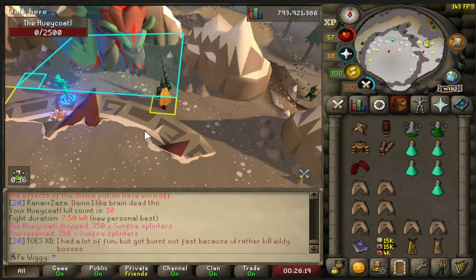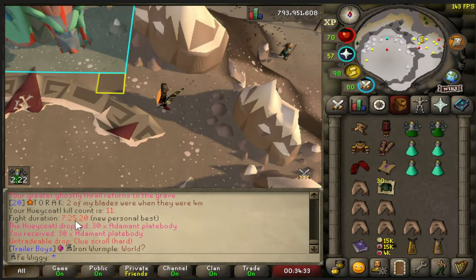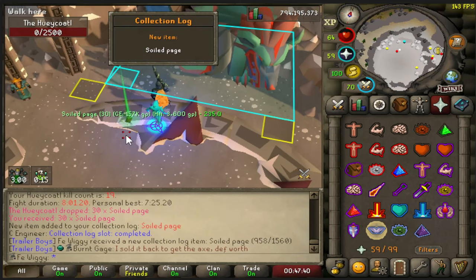There is 10 kills, 90 to go. There is the first hard clue as well — 7 minutes and 25 seconds. That is very good for a solo, I think. And there is the first soil page as well.